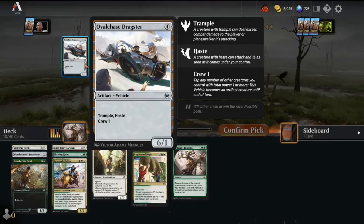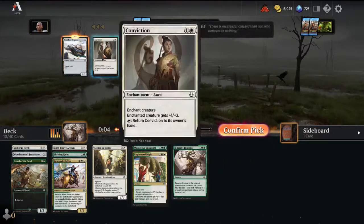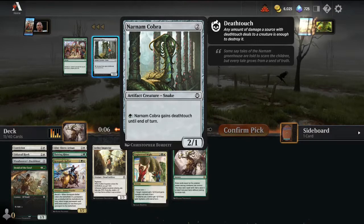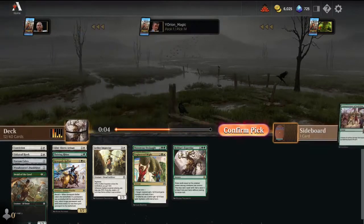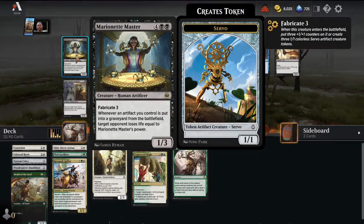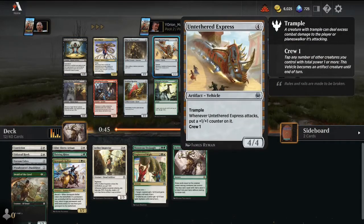Now there's an Oval Dragster. Over Conviction — I think I like Conviction better. A Narman Cobra is fine, not amazing. And just a Fog. Here in Pack 2, our rare is Marionette Master — that is a powerful one. Somebody's going to be happy with that because we are not taking it. We are taking Untethered Express. If you're not familiar, it's a 4/4 Trample for 4 mana, an artifact vehicle that says whenever it attacks put a +1/+1 counter on it, and crew 1. So it just keeps growing and growing.